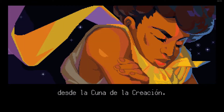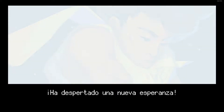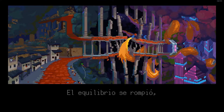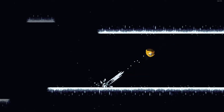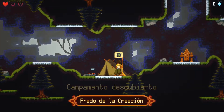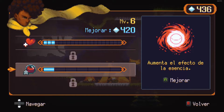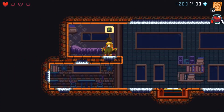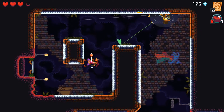Dandara: un juego de acción de plataformas donde controlamos a una chica que es la esperanza de la humanidad. El juego consiste en explorar todo el mundo que nos rodea, entrando de habitación en habitación y resolviendo algún que otro puzzle. Dandara tiene la habilidad de ir teletransportándose de pared en pared para moverse por el mapa. Conforme avanzas consigues dinero, el cual te permitirá comprar mejoras para Dandara en el campamento más cercano. Podrás mejorar la vida, la energía y alguna que otra habilidad.